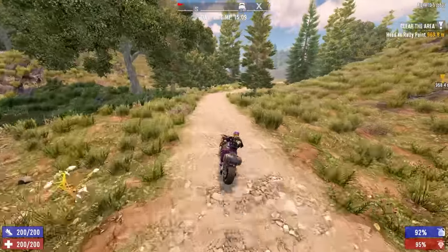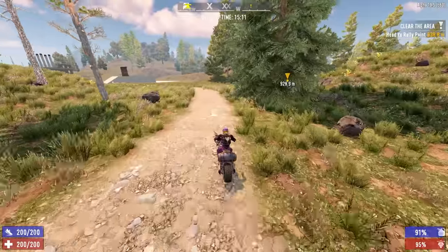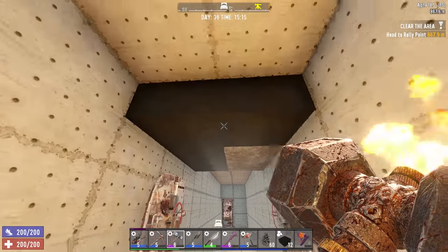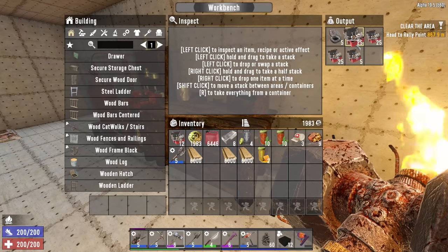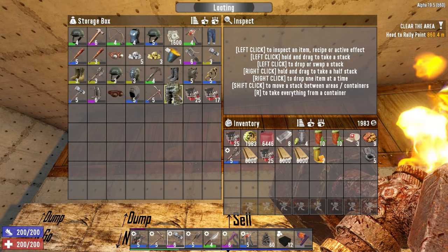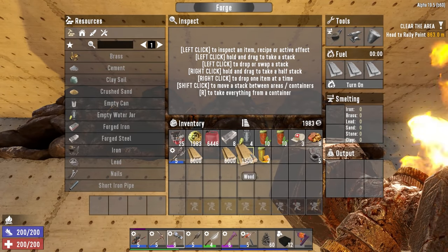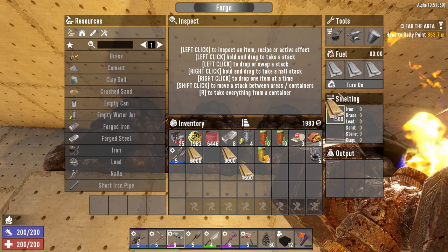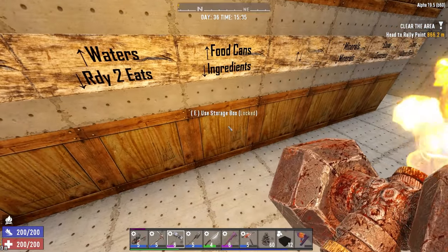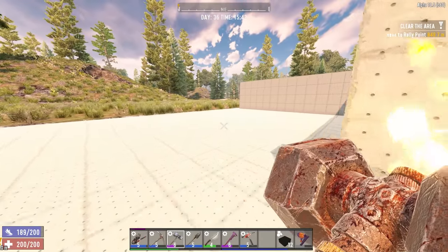I'll swing by my base to see if the concrete has dried so I can apply another layer. I remember setting the loot respawn time to 10 days instead of 30 days — it would have respawned by now, so it's been a wasted thing setting it to 10 days. My repair kits are done, I made lots. I don't know whether to fire all the forges up because screamers will start spawning in droves and I don't want to deal with that, so I'll leave them for now. I got two jars of honey — I would have thought more, but can't be too greedy.